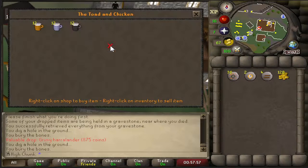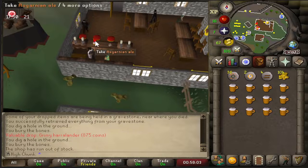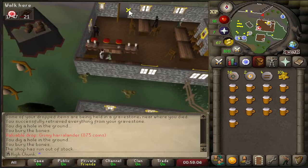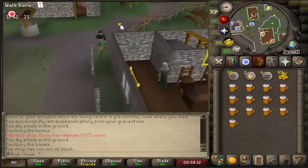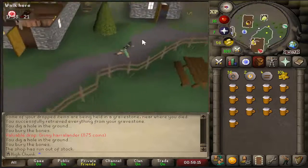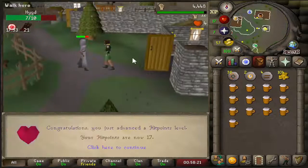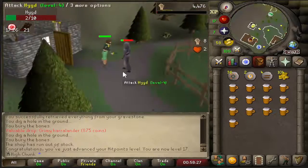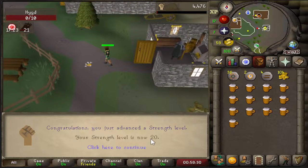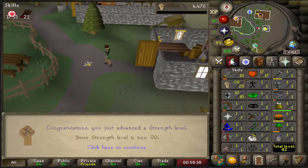I can't really decide whether I want to play on fixed or resizable, so sorry if there's a little inconsistency. Fixed is nice because I can do things on my other account easier on the same screen, whereas with resizable I like to play on full screen. 17 hit points — getting up there. And 20 Strength. We can now wield a Mithril Warhammer if we want to try to get one from the guards, though I doubt we can do that at these stats.